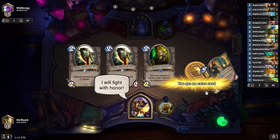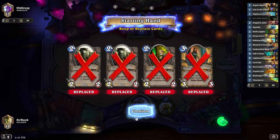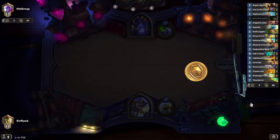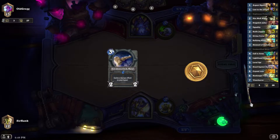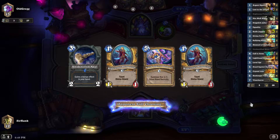Well, we've lost the coin toss. Oh my god, this hand is garbage. I don't want any of this. Actually, I should have kept Knife Juggler. I'm okay with what we have, but I wish I had kept Knife Juggler.